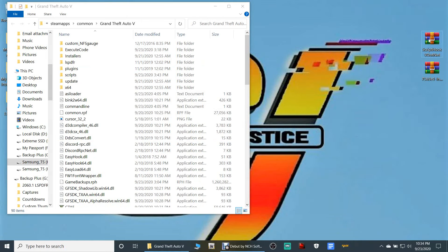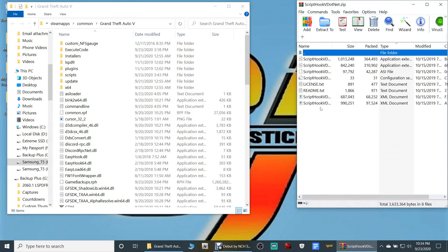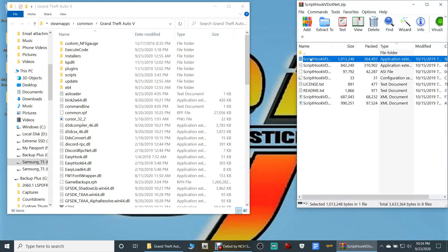Moving on to the next one: ScriptHookV.net. You are literally going to need three of these files. It's going to be ScriptHookV.net2.dll, then ScriptHookV.net3.dll — hold down your Control key and highlight the next one — and then hold down your Control key again and highlight ScriptHookV.net.asi. These are the three files you need. Grab them, drag them into your main directory, and drop them just like that.